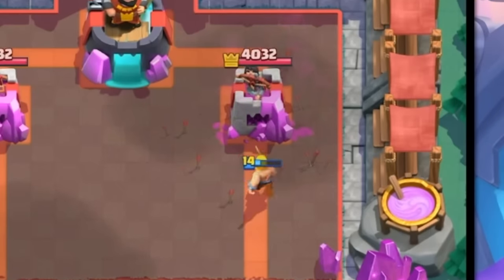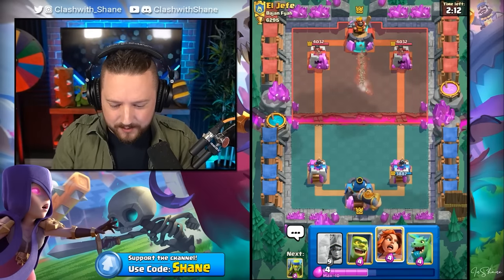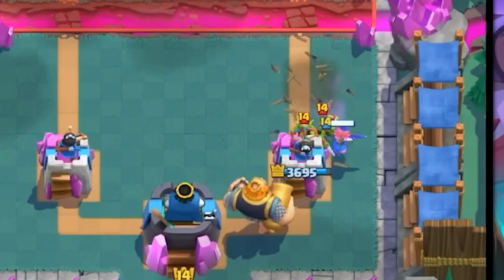He's got arrows. But the Barbarian gets in there and does absolutely nothing. Let's start slow rolling a Royal Giant here. Yo, we got the perfect counter card for that - let's go, Valkyrie! Yes, sir. Valkyrie goes down, destroys all of the Goblins.